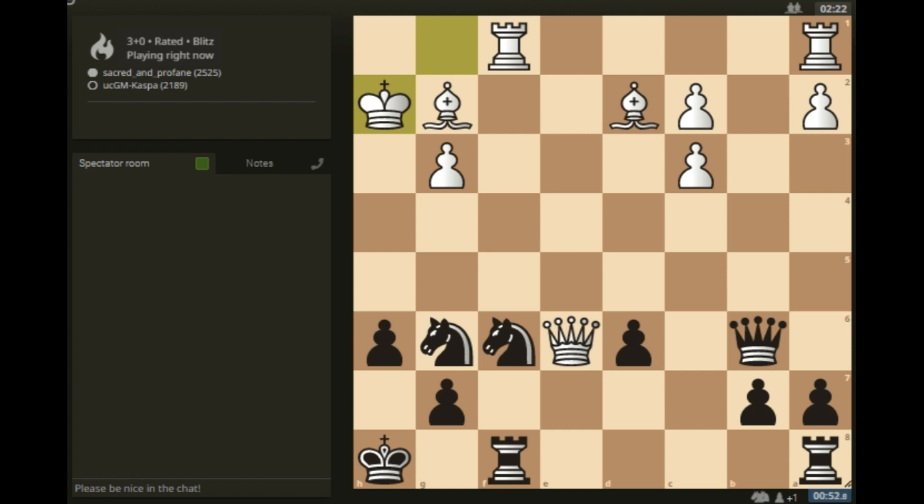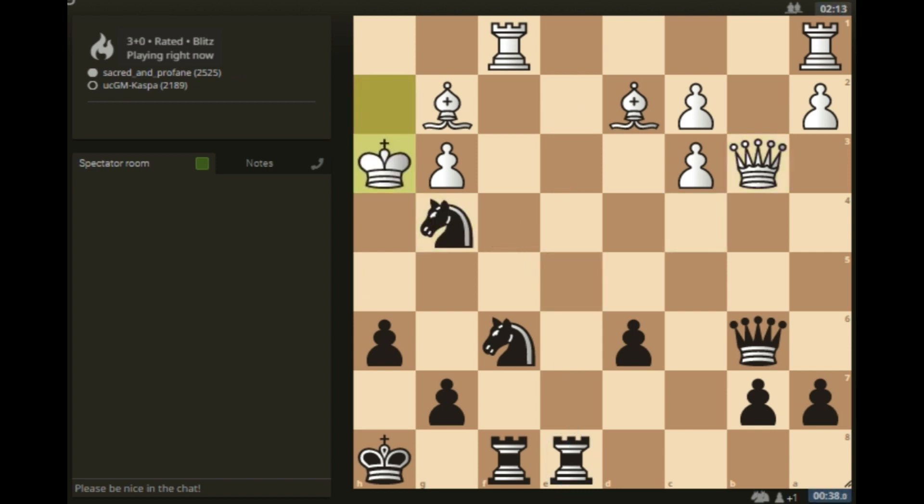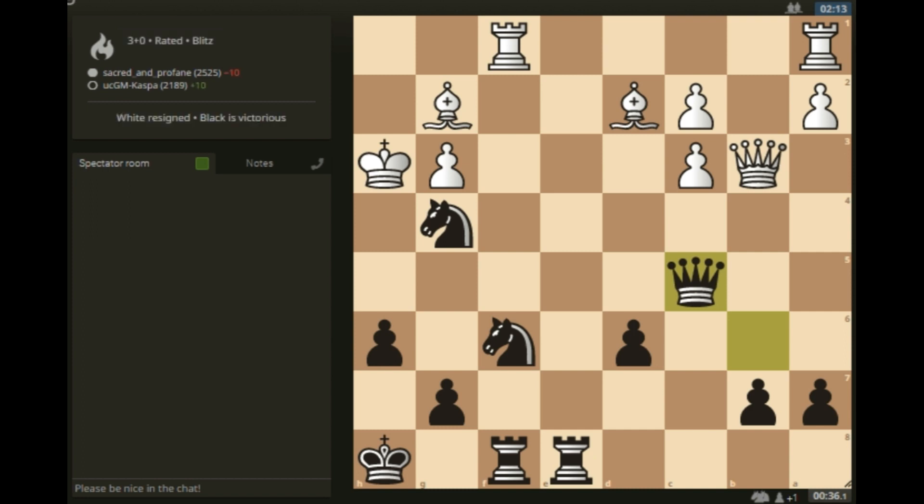I will chase white's queen away with my a-rook. Knight e5 attacks the queen and intends knight g4 check next. Knight g4 check, rook e2 is also coming. Queen c5 first — I have checkmate on h5, and rook e2 is coming controlling the second rank. Life is good! This is a 2500-rated chess player, and he just resigned.